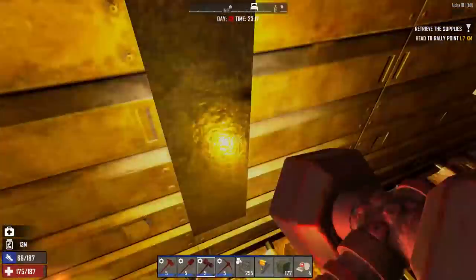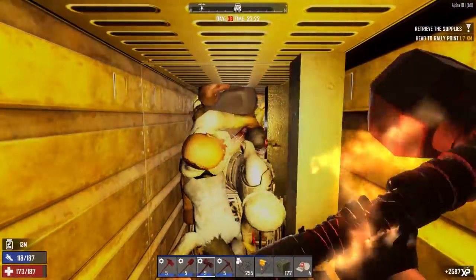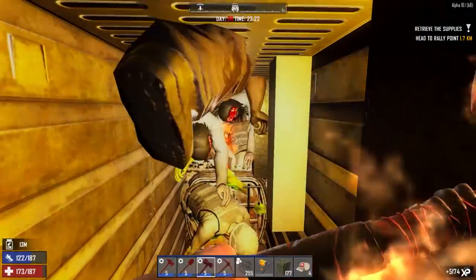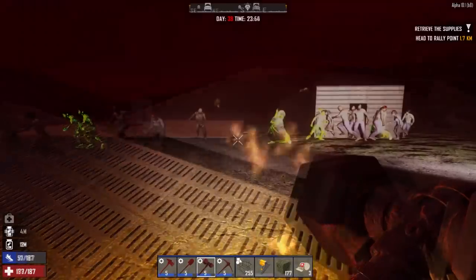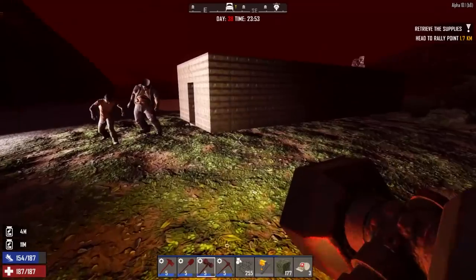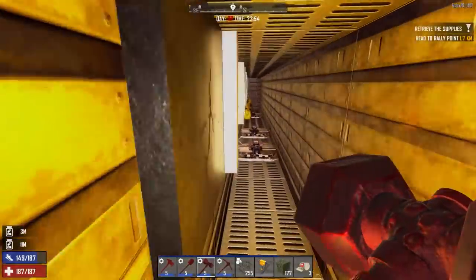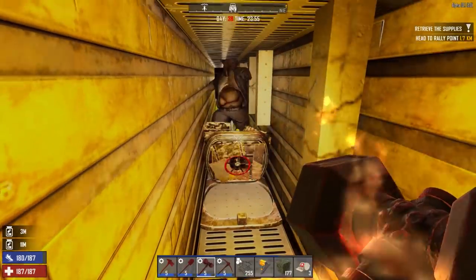I wasn't cheating or anything — there were just that many. You have to be careful of cops when they explode because obviously they'll do a lot of damage. I kept getting pushed out about five times throughout the whole night. The total amount of bags I got was about 20. I'm not sure if I had the perk book that makes them drop more often, but it's definitely worth it.